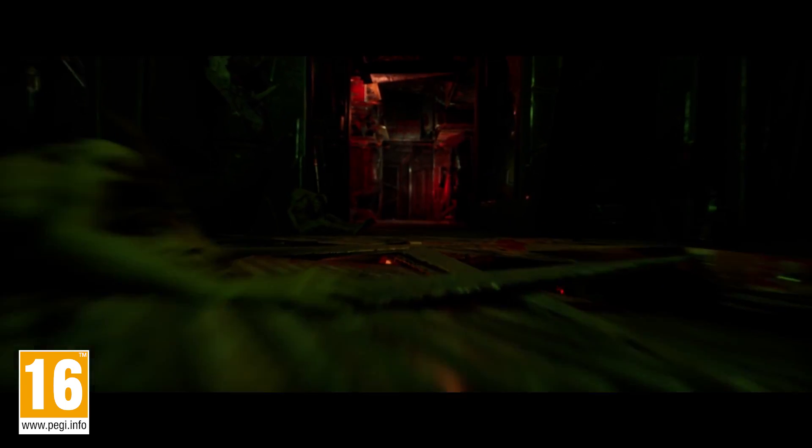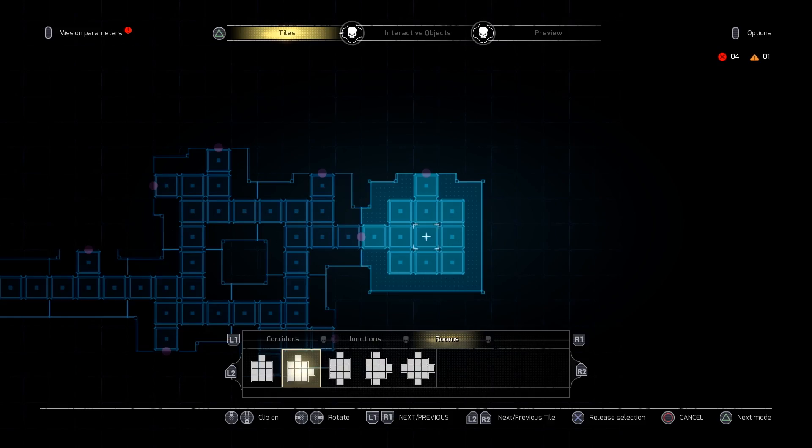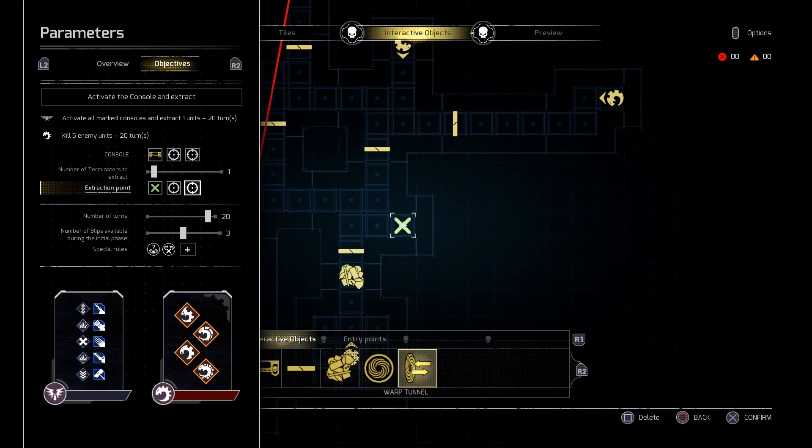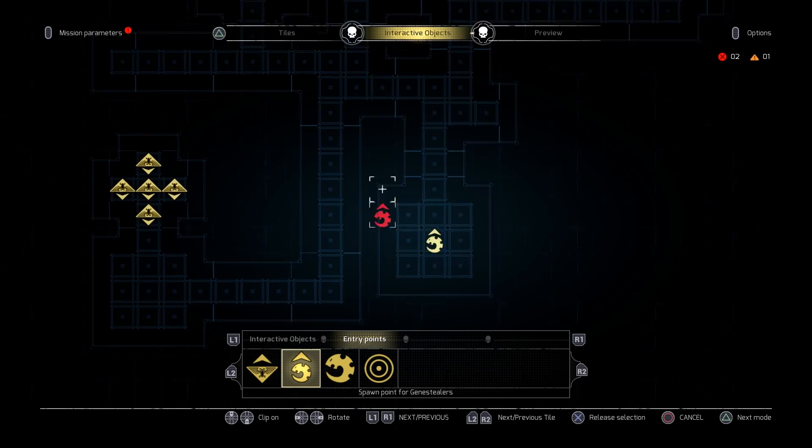In Space Hulk Tactics, build any map you like using more than 150 unique tiles across three environments. Add doors, rubble, and interactive elements to build the perfect battlefield — half warzone, half puzzle to solve for each player.